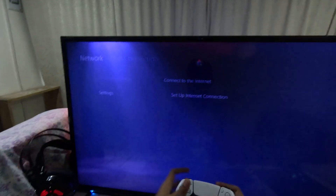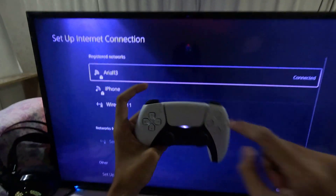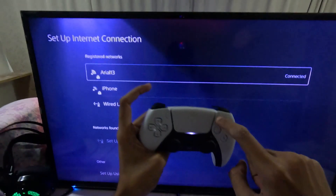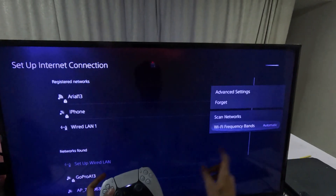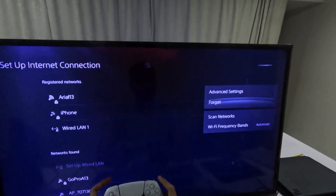If not, go down to Settings and then go to Setup Internet Connection. Once we're here, press this button on the controller on your internet connection to get all these options. First, select the frequency and choose Automatic for it.